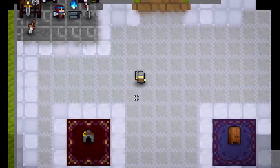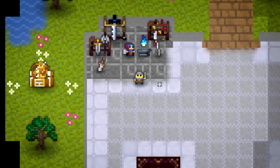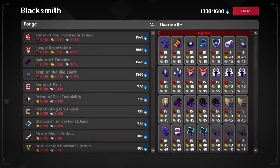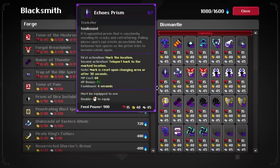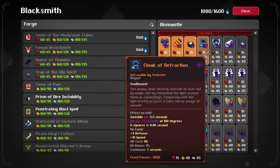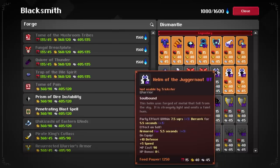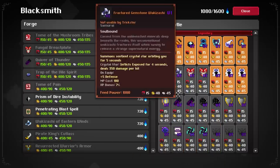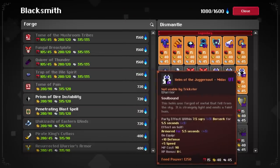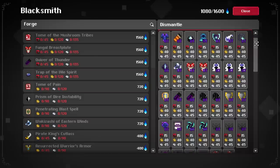The item forge is the new system that will allow players to recycle items into more useful ones. The item forge interface is divided into two main parts: the forge panel and the dismantle panel. In the dismantle panel, you can select as many items as you want to dismantle. All selectable items from your vault are shown here — you don't need to carry them.